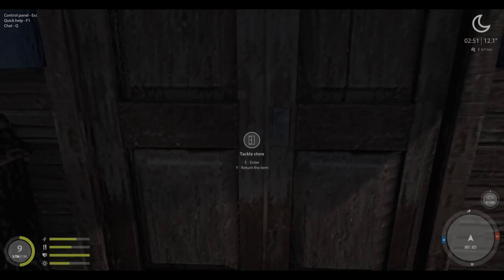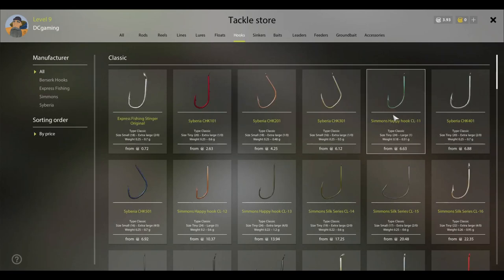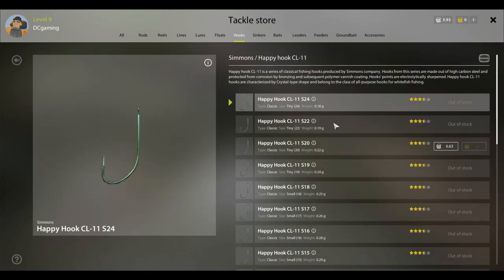I think your spot will be a little more effective, at least with these smaller lines. I fished in my spot which is just up around the corner and got my rods torn up - they were nailing everything on the telescopic. I'm trying to get all of the Simmons Happy Hook CL11 I can. I think that's the hook I'll focus on buying. I bought one last night when I was digging worms on this account just to make sure we'd have one.